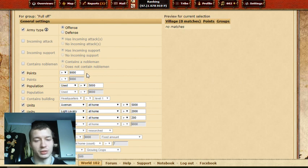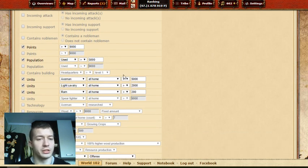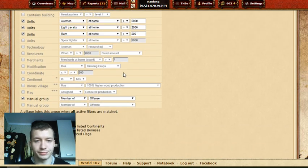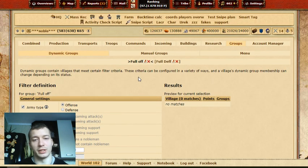There is also a points setting, because in smaller villages you don't really want to build troops — you want to get that village up quickly. That's only in late game, not in early stage. You can set the minimum requirement of units needed to classify a village in the Full Off group.